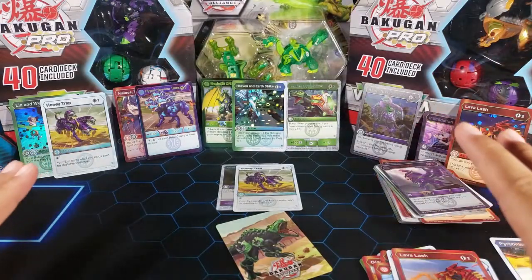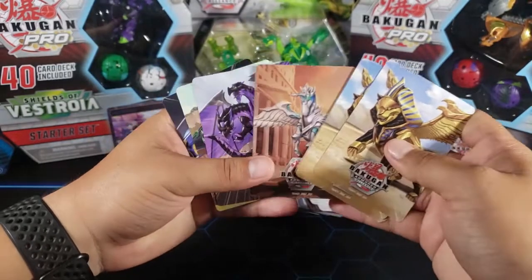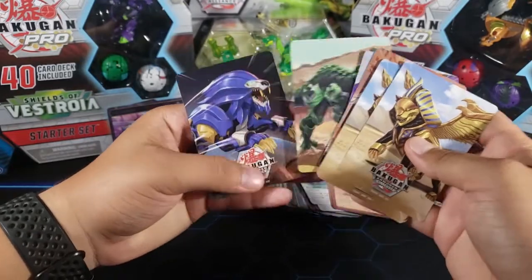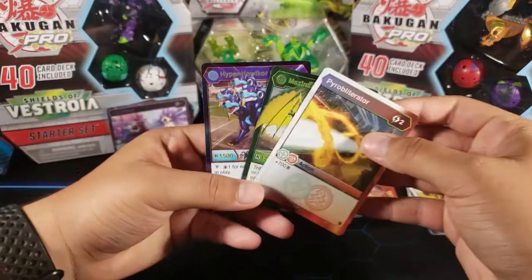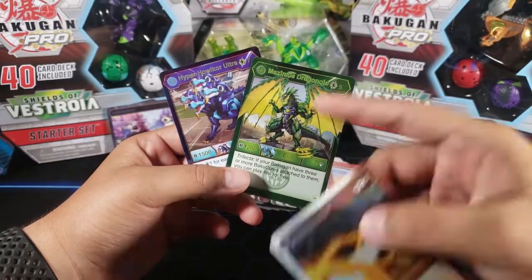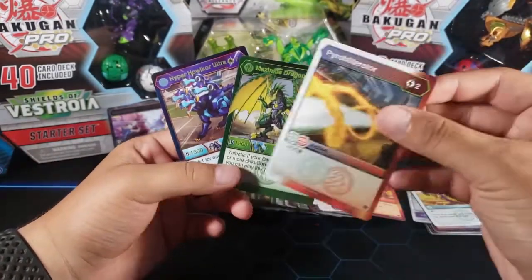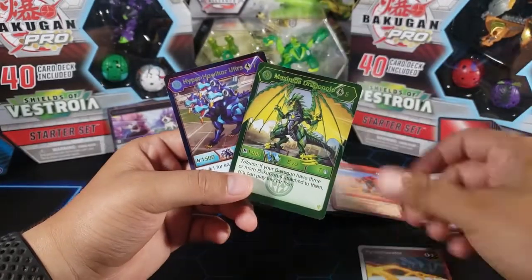What were the best pulls? I just want to let you guys know that we got five Ferals, one Pegatrix, one Nilius, one Trox, and one Hyderus. But the best pulls from this part: we got these two Bakugan Elites, which are amazing. This one is probably going to be the best card from this part, but I also included Pyro Obliterator because I really wanted this card.